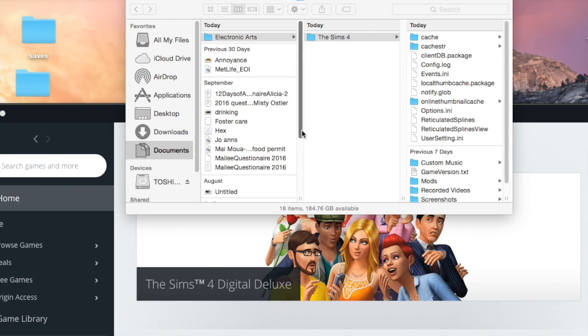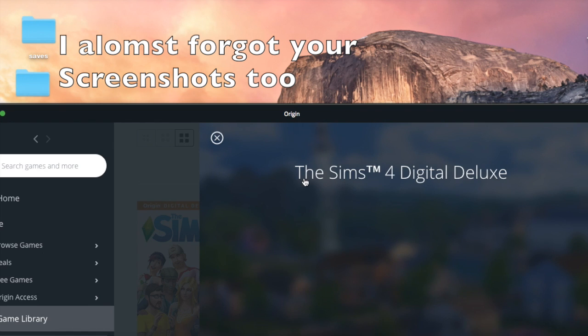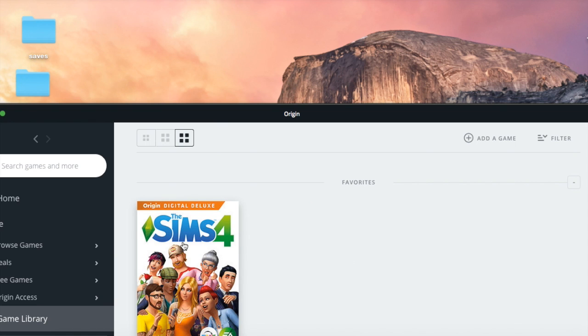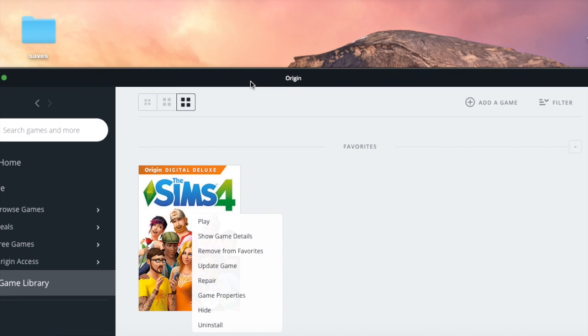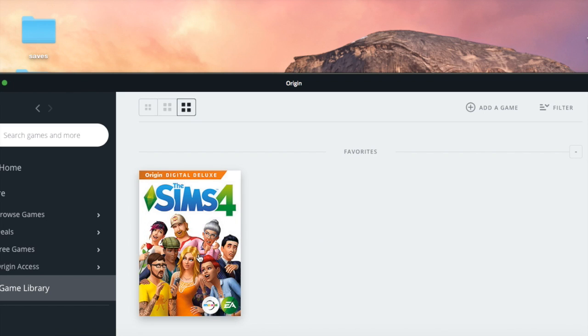Okay, so now you're gonna go in here and uninstall. Yes, you guys are gonna say 'you want me to uninstall my game?' — yes, that's exactly what I'm saying. You're gonna uninstall your game and then reinstall it. I'm not gonna show you the reinstall because I already did it and I don't want to wait again.